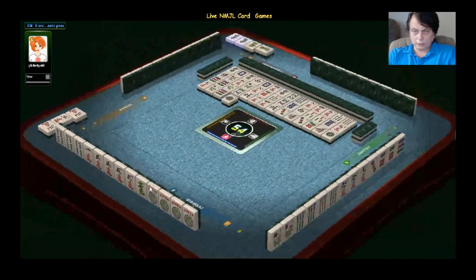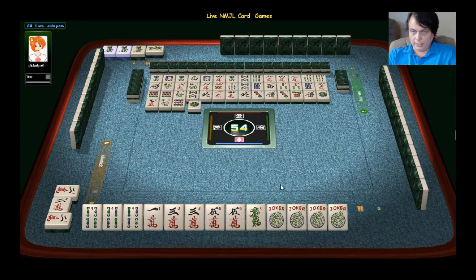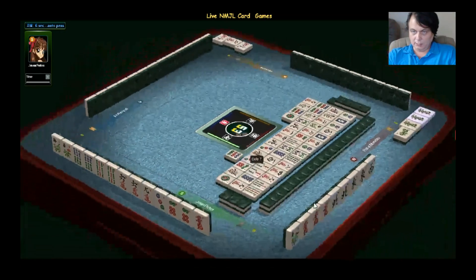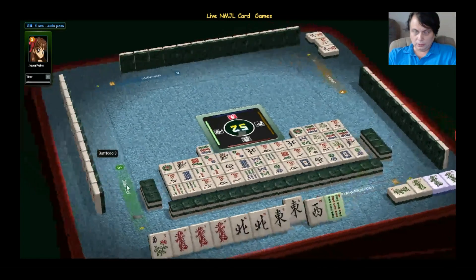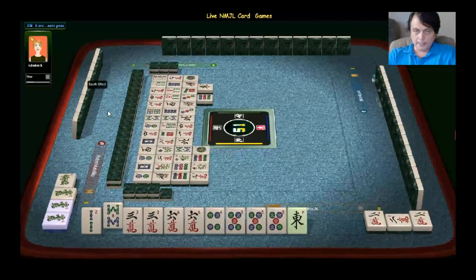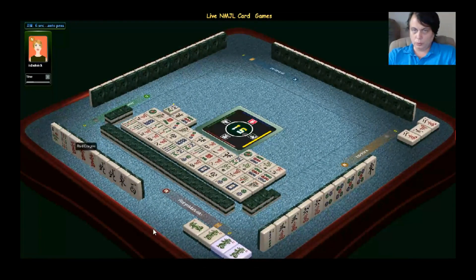Another joker drawn — this improves quite a lot. Actually, she's just one tile away. She needs to improve just one crack and she'll be waiting. She's discarding the nine, keeping the red dragon. She used to have a green one, let it go. She doesn't need two east winds — just one — and this hand is officially one tile away from waiting.